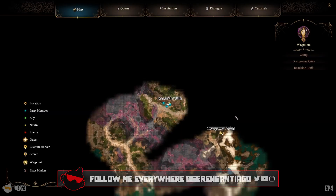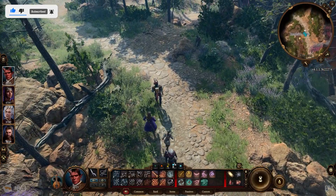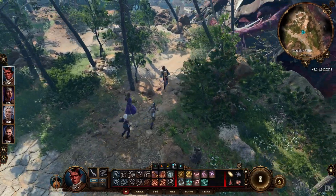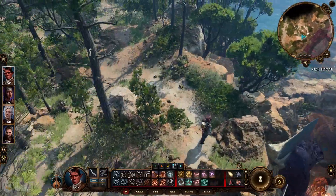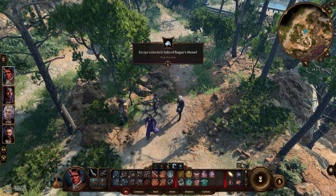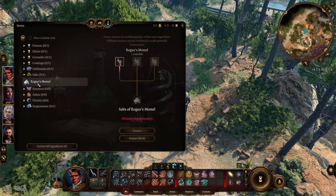So we're at the roadside cliffs. We need to keep heading forward. Moving ahead. There's a Rogue's Morsel — that's mine. Salt of Rogue's Morsel: created using the dried gills of the Rogue's Morsel Mushroom. This powder smells surprisingly sweet. Little alchemy tab item.